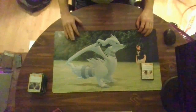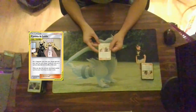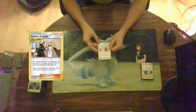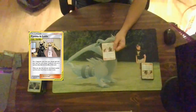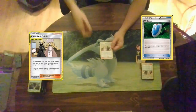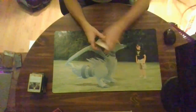In unlimited format, recovering key supporters is always a good thing, and we have Cynthia & Caitlin for that job. Cynthia & Caitlin is a tag team supporter with two steps: put a supporter from your discard pile into your hand — you can't choose Cynthia & Caitlin or a card you discard with this effect — and when you play this card you may discard another card from your hand to draw three cards. So it's basically a Vs. Seeker, Quick Ball, and draw card all in one. I run 14 of these in the cube.